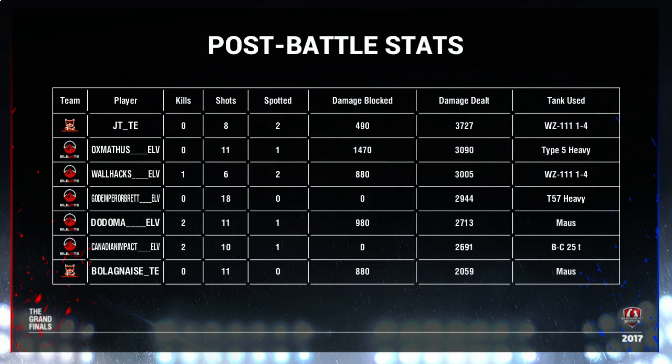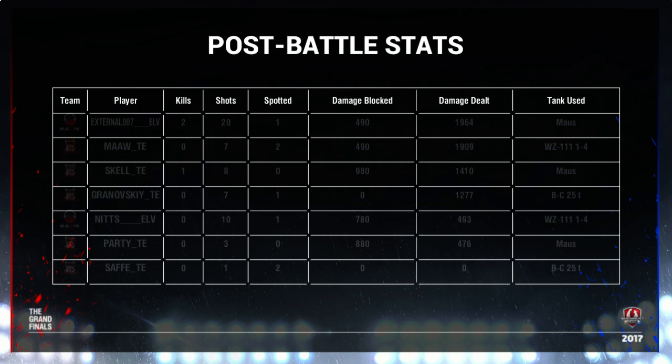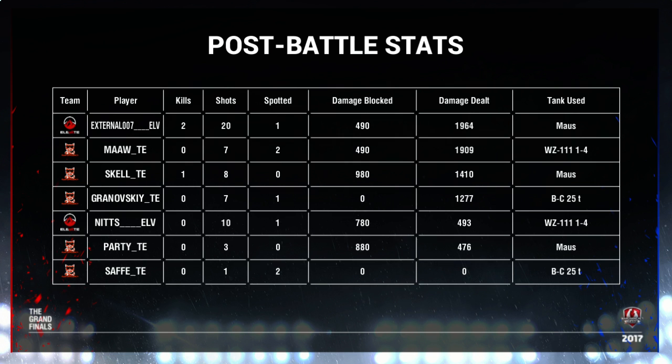I really felt like the number one base was more of an opportunity for them than the play they went with. Elevate now sitting 3-0 up. We're going into round two on Ghost Town, which could see Elevate going to match point. I would like to see a bit of a longer game — it would be a real surprise to see a third 5-0 of the day, considering some matches yesterday went longer. Let's have a look at the damage done in that round. Wow — 3.7k there from JT in the WZ. He did well, but look at that — five Elevate players after that, all very consistent. Partey, Safa didn't really get too much. Safa in the BAT-Chat — you'd expect significantly better than that.